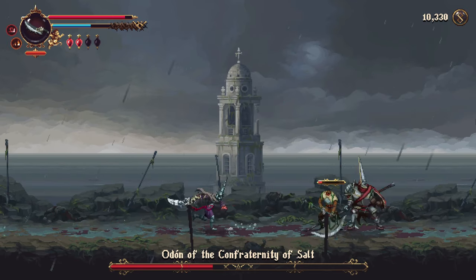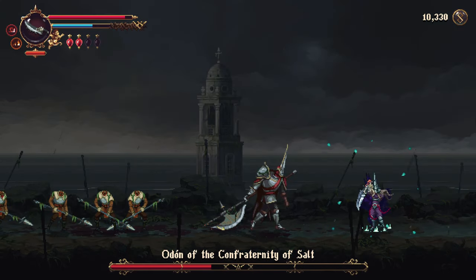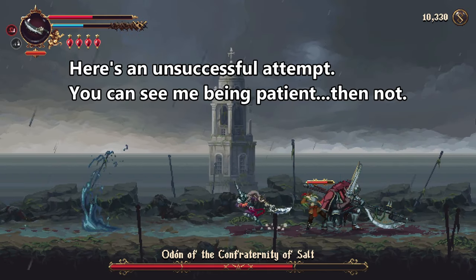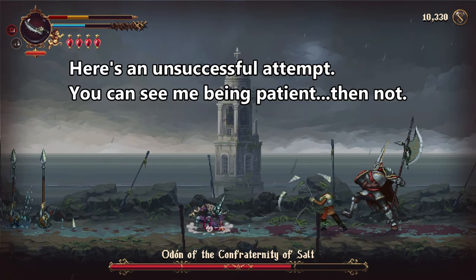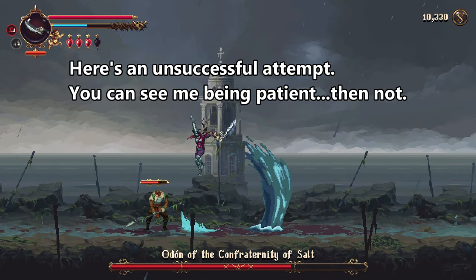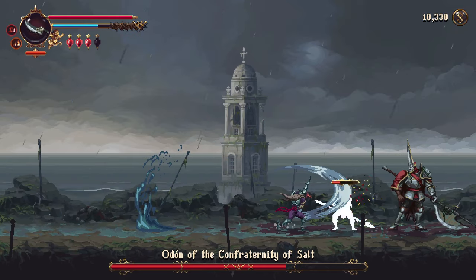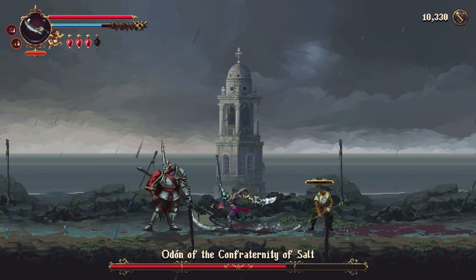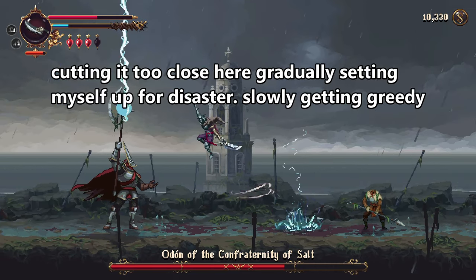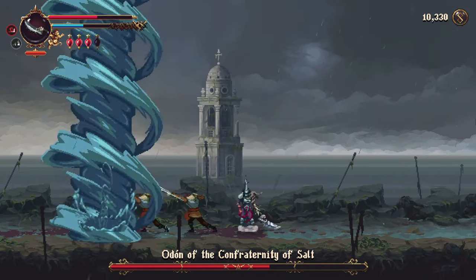You've got to be careful and not be greedy, because you're going to want to wail on this guy — I know I did. The problem is he will make you pay for it. He will punish you. He will turn around real quick and slash at you if you're in front of him. So you want to hit him one or two times, then dodge to the other side. Hit another one or two times, then get out of there. When you really look at it objectively, I felt this is an easy fight — I'm just not executing. It's up to me to be patient and I'll get it done.